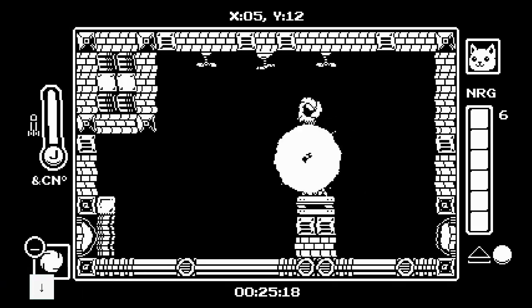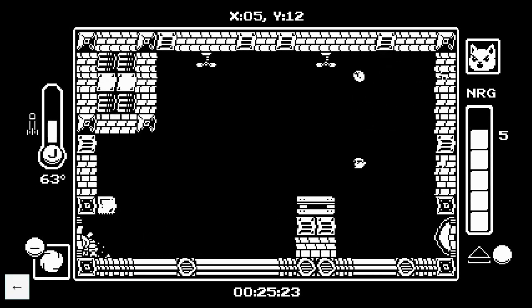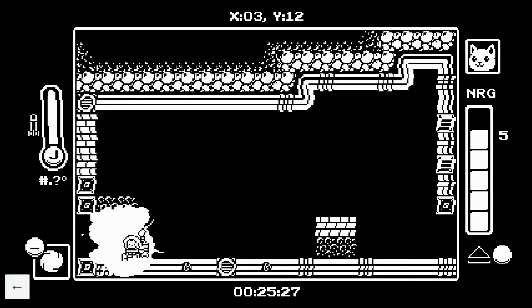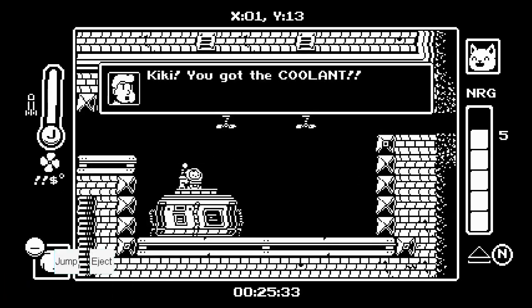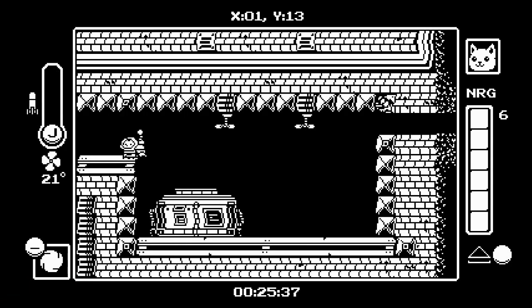Here you do two missiles and then five shots to kill this guy, then do two missiles — one slightly delayed so he doesn't have iframes during the second one. Back boost there. In this next room, just make sure you're spin boosting the whole time and you'll do it fast enough.